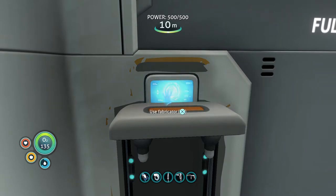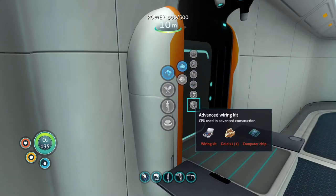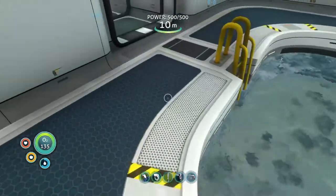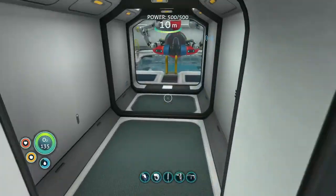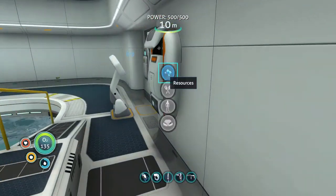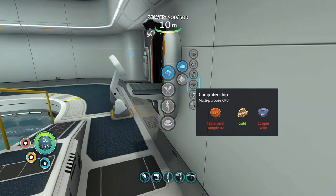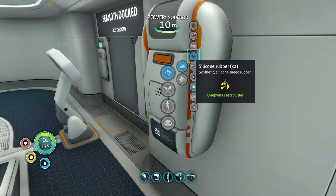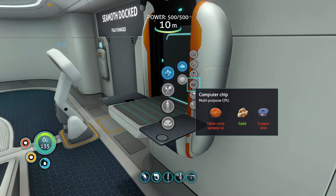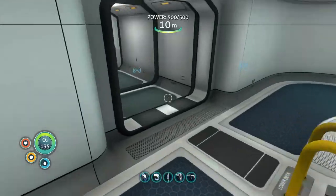I want the solar charger! Where do we get the advanced wiring kit? Gold, computer chip — okay so it's very advanced. Computer chip needs copper wire and table coral sample. We're missing gold! Actually, I am certain we can make the thing because we have gold, but if I use this gold then we won't have enough to construct the advanced wiring kit because we need two gold for that, and then I'll have zero gold.